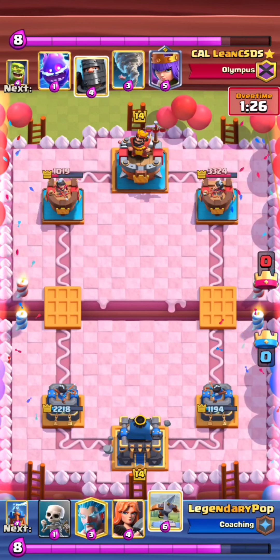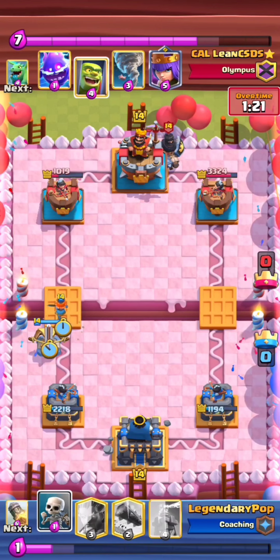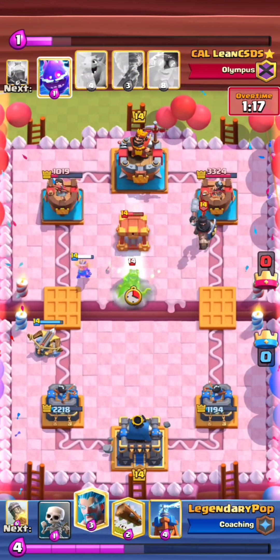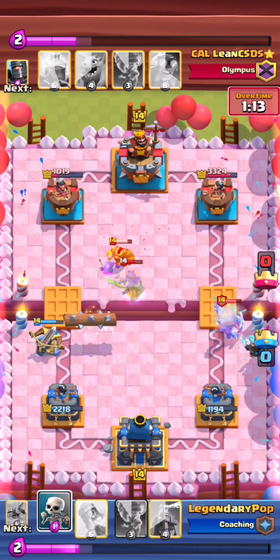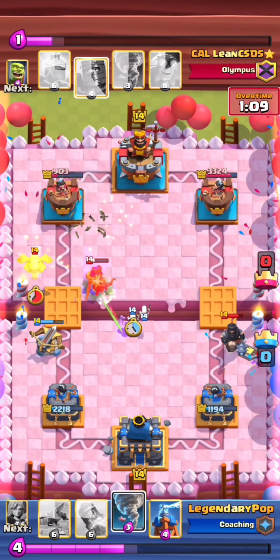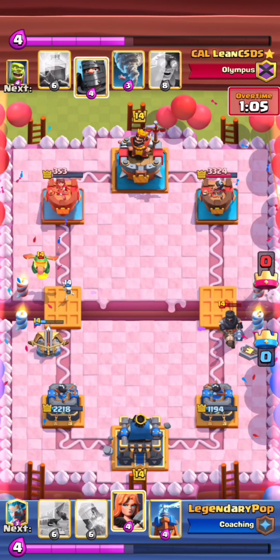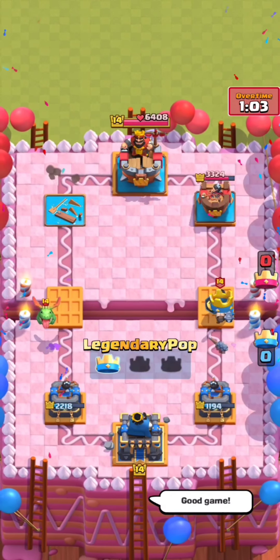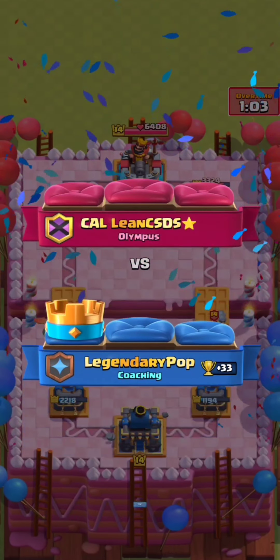He chooses to go in, which is a really good decision especially since his E-Giant is out of cycle and his Lightning's last — he doesn't have enough Elixir to play. GG. Just a few minor mistakes but he played really well. I'll link his channel in the description below.